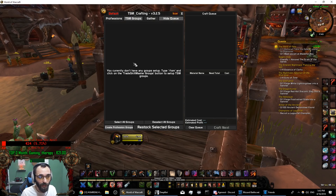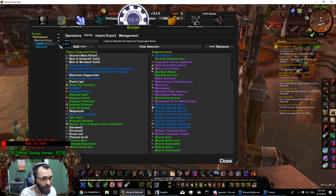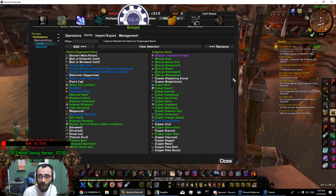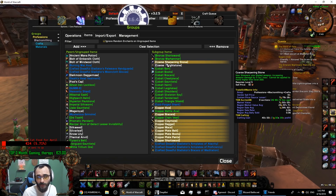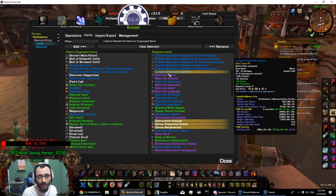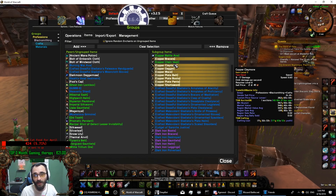Click 'TSM Groups' and then 'Create Profession Groups.' When you go over to your groups now, you'll see that blacksmithing is already done - you have crafts and materials. When you create this, make sure to check out these are the things that you can craft with blacksmithing. You can go and select some stuff that you do not want to be in this group. White quality items, for example - sometimes there will be like 60,000 gold on the auction house and TSM will say this is profitable, but it's gray or white stuff.